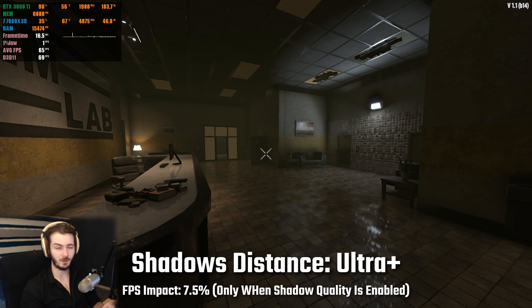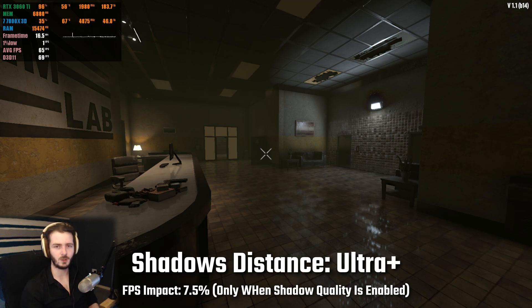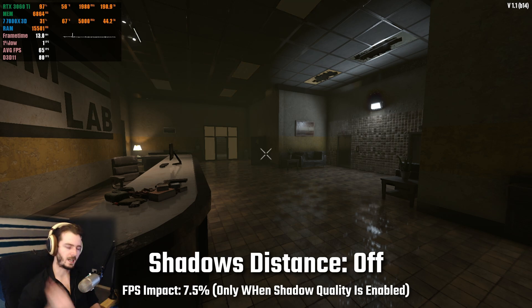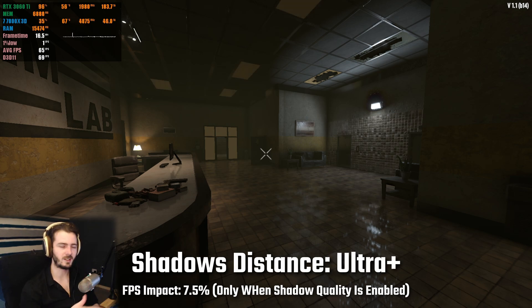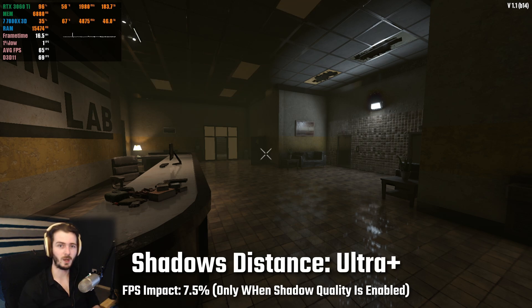Next up we've got shadow distance, which is directly tied to shadow quality. If you have shadow quality turned off, this setting will do nothing — it has to have shadow quality turned on in order to affect performance or give any visual quality difference. Having this from the lowest to the highest settings I saw an fps difference of around 7.5%. In my opinion, if you're going to have this turned on, just set it to low. It really doesn't affect shadow distance a whole lot, and it reduces fps by quite a bit at higher settings.